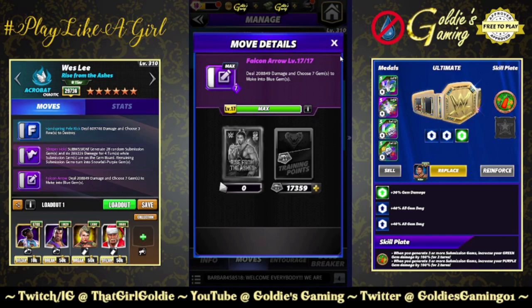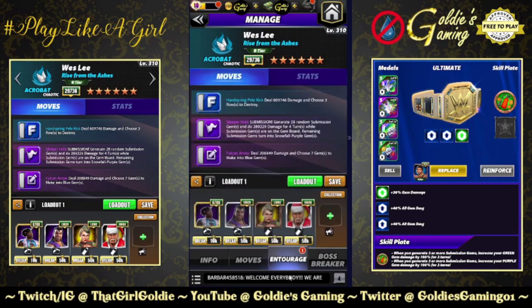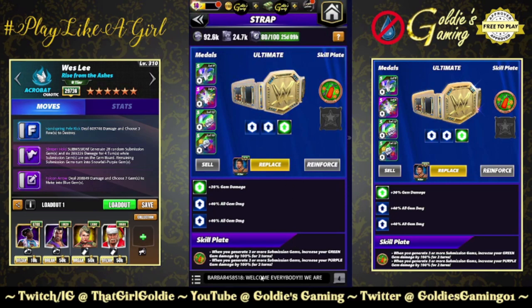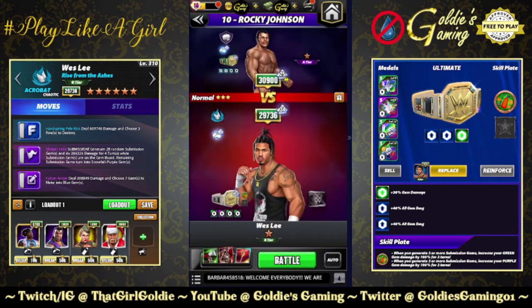While submission gems are on the gem board, remaining submission gems turn into Snowfall gems, which when broken by you turn all gems below into purple. Purple two is the Falcon Arrow: 7 MP, deals 208-849 damage and chooses seven gems to make into blue gems — loading up the finisher. The finisher breaks Snowfalls, which reloads the purples. For entourage: Woods for purple MP, Trick Razor or Zombie Drew at max ability, Showboat Lacy for 20% more purple damage, Santa Hogan, and the Fury Two's purple gem damage — All Heart plate triggers whenever you generate three or more submission gems, increasing green and purple gem damage by 100% for two turns.